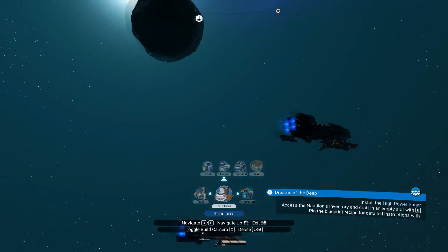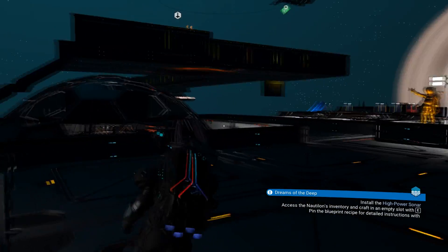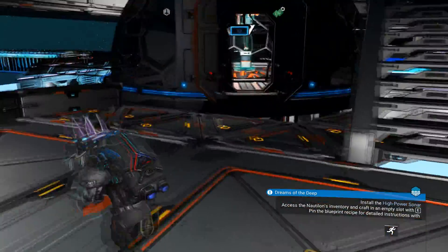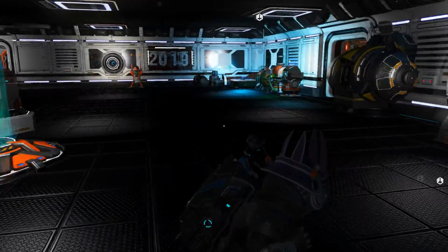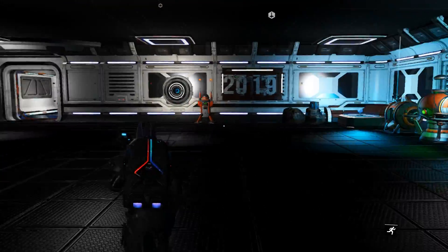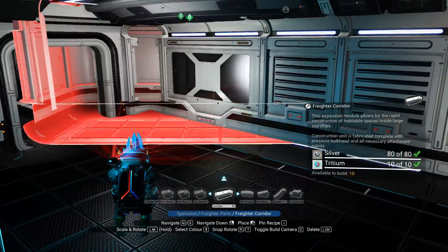Don't you worry, I am definitely going to show you. But first of all I've made myself a nice little home up here. We need to go back into our teleporter down here and I'm going to show you — for demonstration — how to set this up so you can do it on your own freighter.